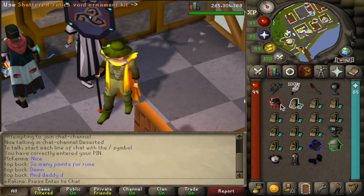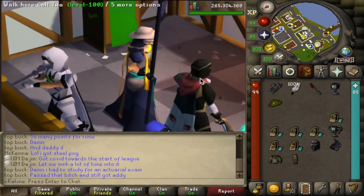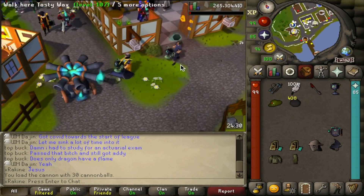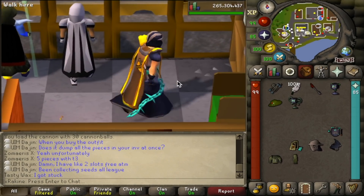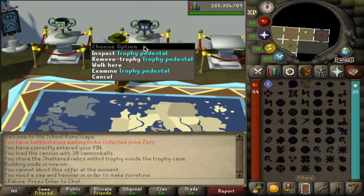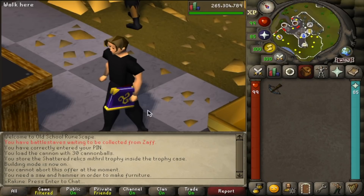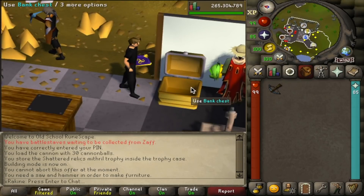Let's try some of this stuff on. Popping the void ornament kits on — man, these helmets are so ugly. Like everything else about the set is cool, but that melee helmet is a disgrace. Let's set up the cannon with the ornament kit — that's pretty cool. And I put one of the variety kits on my tentacle whip — look at that thing, super cool looking. Here is our leagues room all complete. I built two more trophy pedestals: we got the one from Trailblazer League, the one for Shattered Relics League, and one slot for the next league. I ended up putting the second variety ornament kit on my Book of Darkness since I use it for a mage offhand — I think this is the coolest option.